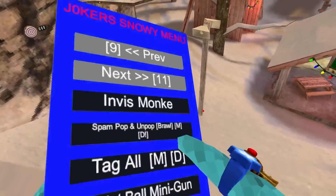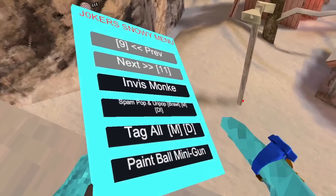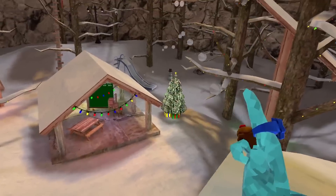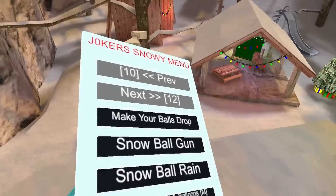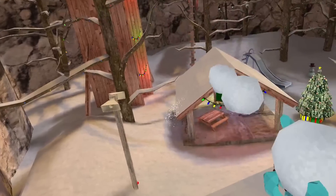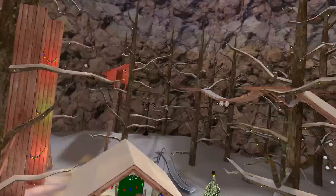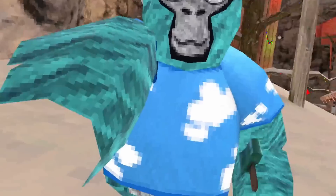Spam Pop-Up and Unpop-Up Brawl — not sure what that does. Take All — that works. Paint Brawl Minigun — this is the one I've been wanting! There's also a snowball gun right here with actual snowballs, not the mini weird ones. This one's cooler because they're actual snowballs and they do work — look at that.